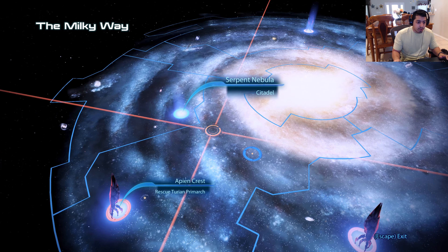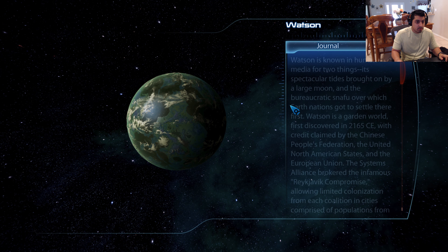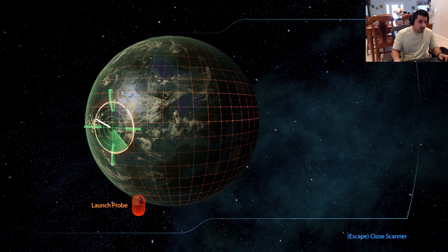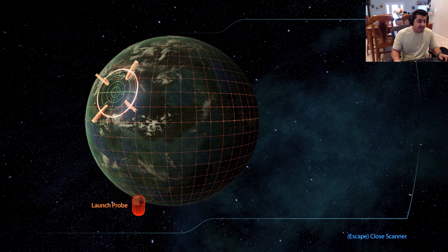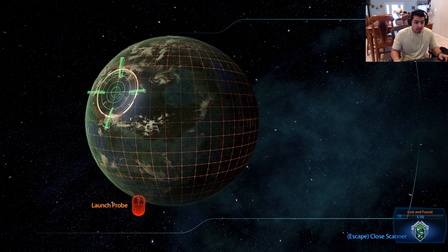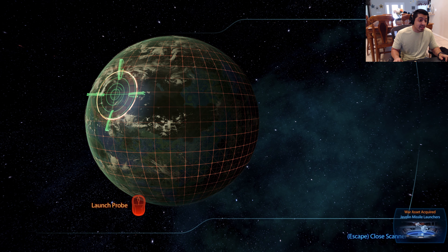Enter orbit. So I can right-click and hit scan at any time — interesting. Let's see what happens. I found something. Start scanner. What have we got? It's not like the last game where we have to manage our probes and whatnot. Lost and found — Javelin missile launchers. Okay, this is 100% worth it.